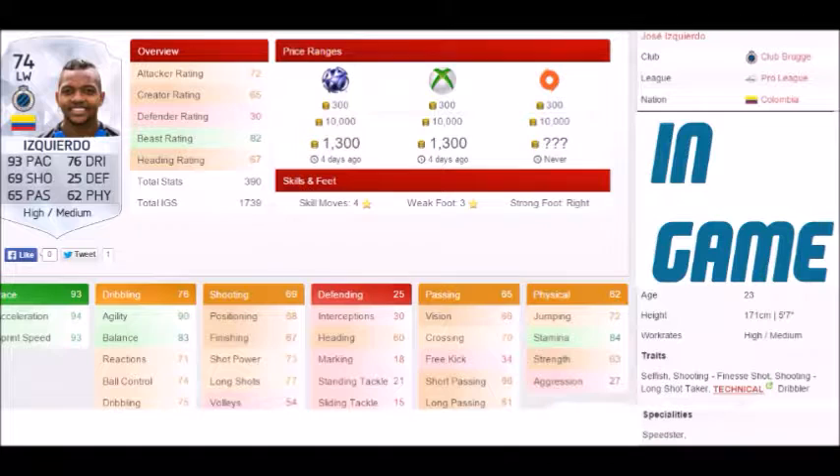Here are his in-game stats, with a 94 acceleration, 93 sprint speed, 90 agility, 83 balance, 74 ball control, 75 dribbling, 54 volley, 77 long shot, 68 positioning, 67 finishing, 60 heading, 70 crossing, 61 long passing, 27 aggression, 63 strength, 84 stamina, 72 jumping, 4 star skill moves, 3 star weak foot, right footed. His traits are selfish shooting, finesse shot shooting, long shot taker, and technical dribbler. His speciality is speedster.